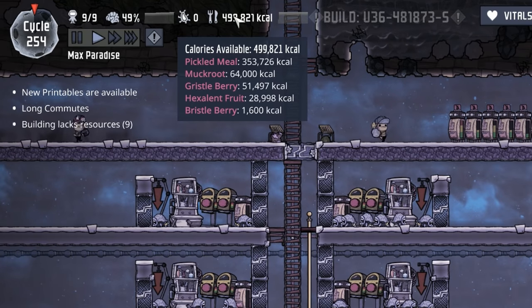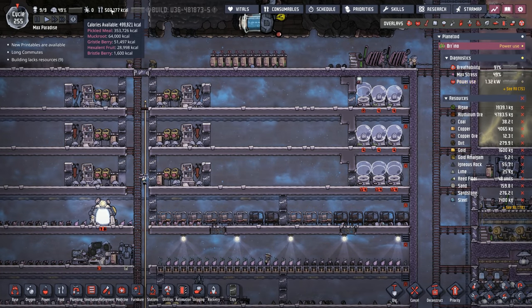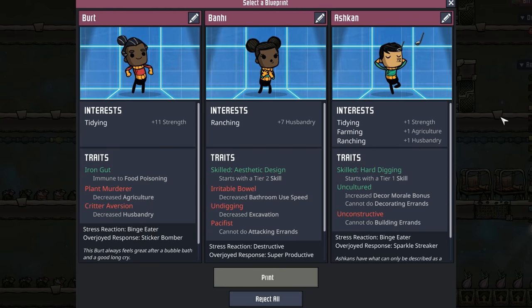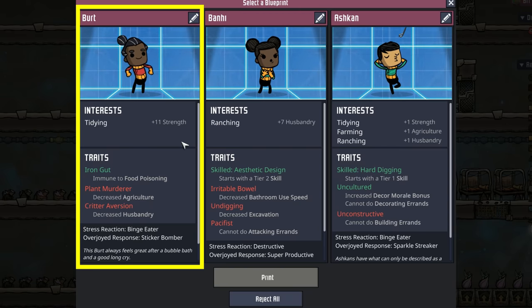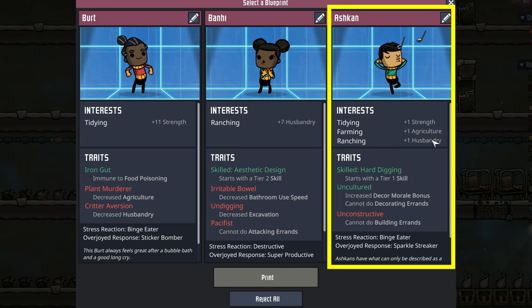Good news on the food front — we are still maintaining a very high amount of calories, so I think it's about time to grab dupe number 10. Looking at these three dupes, I wouldn't mind any of the three. Bert is a plus-11 strength tidier with critter aversion and plant murderer, so he'd be a general pick-everything-up dupe. We have Bonnie, who would be a pretty good rancher — starts off with plus 7. The trait is aesthetic design, which is a who-cares, but then we have irritable bowel, undigging, and pacifism, which really doesn't matter when you're a rancher. And then we have Ashcan, who could also be a rancher and do some farming. The only thing they can't do is build. Either way, I think it's a win for us.